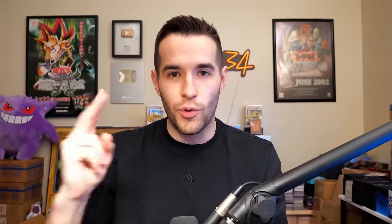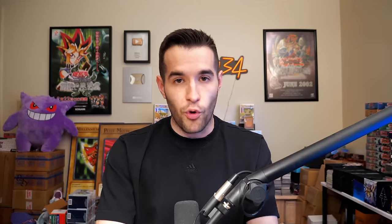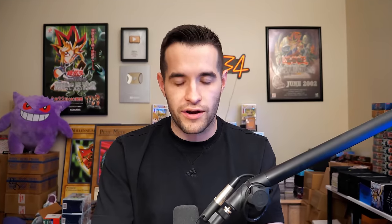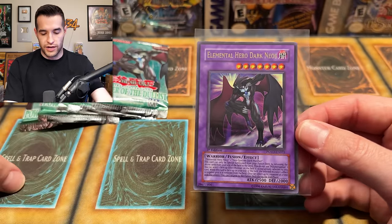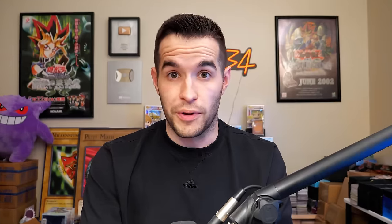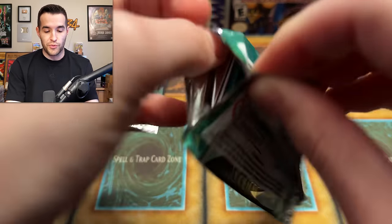Power of the Duelist! Two ultis, Ultra Dark Neos — cover card, best card in the set — four supers and like a hundred rares. Error packs inside loose packs — not really a box, but wow, great opening. First edition Power of the Duelist, you've been weird today, you've been awesome, you've been weird — I'm excited.